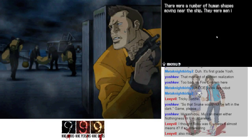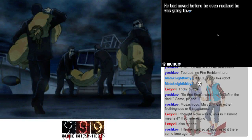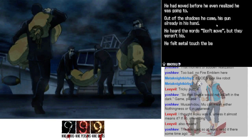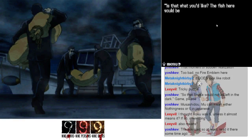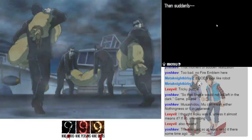There were a number of human shapes moving on the ship — men in black suits, many carrying large bags. There was something about the way they moved — there could be no mistake, there were human beings in those bags. He moved before he even realized what he was going to do, and in the shadows he came, his gun already in hand. He heard the words 'don't move' — but they weren't his. He felt metal touch the back of his head: 'drop your gun — I could kill you right now.'